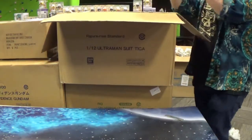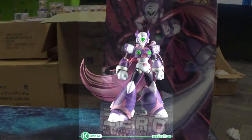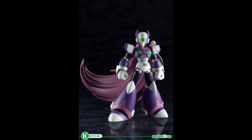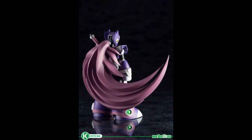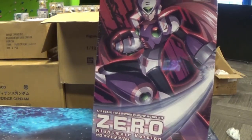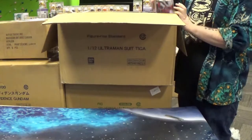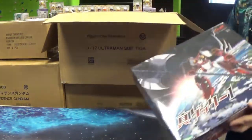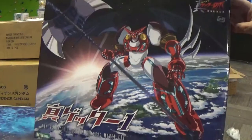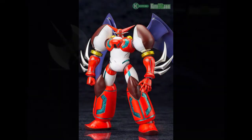Here we are now on to model kits. Here is a model kit of Zero from Mega Man in his Nightmare Colors. Here is the Shen Getter 1 from Getter Robo — now this is a pretty thick looking robot.